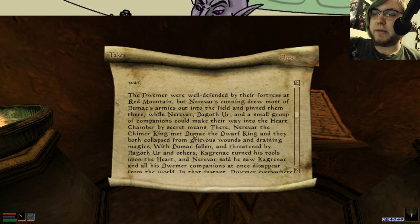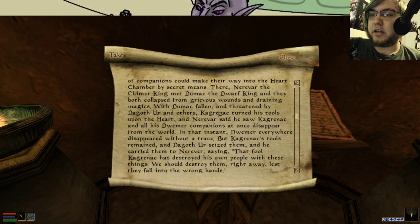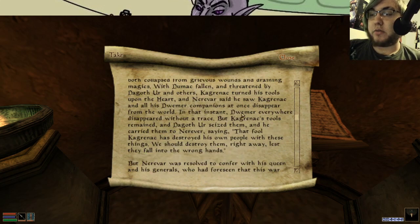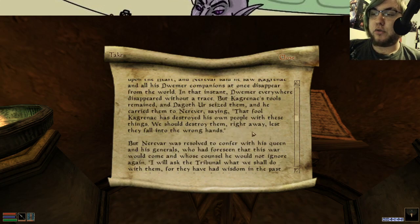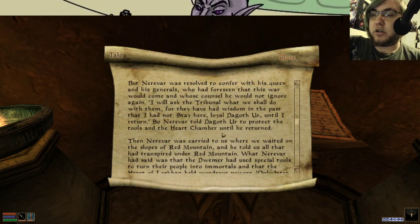The Dwemer were well defended by their fortress at Red Mountain, but Nerevar's cunning drew most of the armies into a field and pinned them there, and then Nerevar, Dagoth Ur, and a small group of companions could make it to the Heart Chamber by secret means. Nerevar the Chimer King met Dumac the Dwarf King, and they both collapsed from grievous wounds and draining magics. With Dumac fallen and threatened by Dagoth Ur and others, Kaganrak turned his tools upon the heart, and Nerevar said he saw Kaganrak and all of his Dwemer companions at once disappear from the world. In that instant, Dwemer everywhere disappeared without a trace, but Kaganrak's tools remained. Dagoth seized them and carried them to Nerevar, saying, 'That fool Kaganrak has destroyed his own people with these things. We should destroy them right away, lest they fall into the wrong hands.' And he was right. But Nerevar was resolved to confer with his queen and generals, and counsel he would not ignore a second time. 'Stay here, loyal Dagoth, until I return.' So Nerevar told Dagoth to protect the tools in the Heart Chamber until he returned.